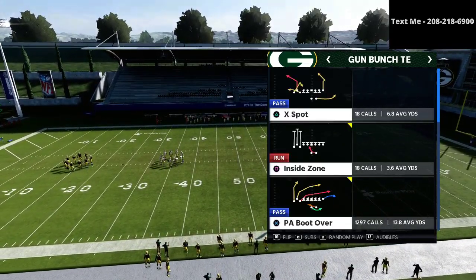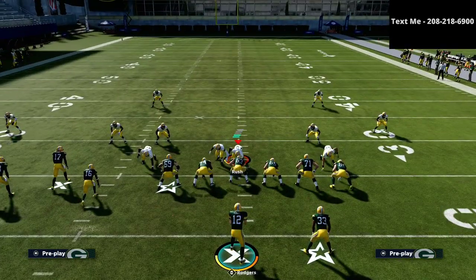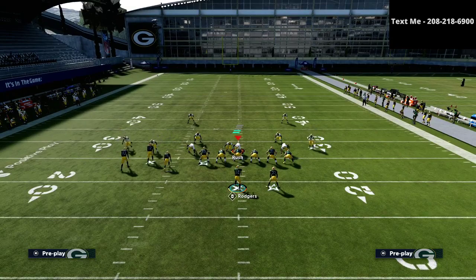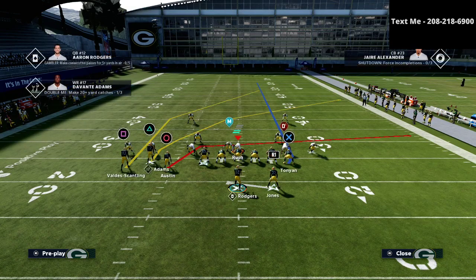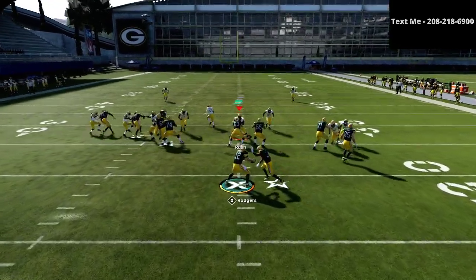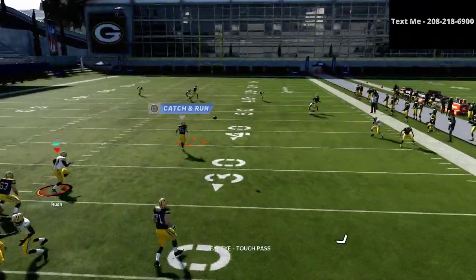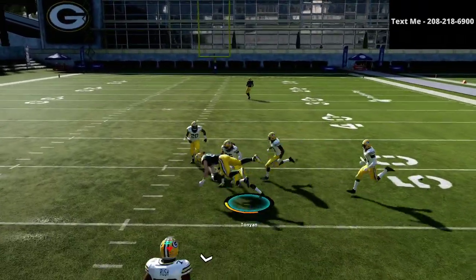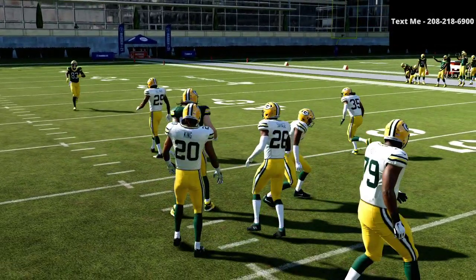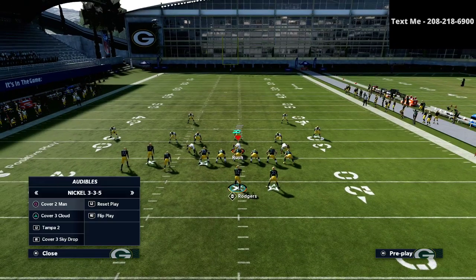The first thing to point out is: if you put your tight end on a delay fade and then double-team the defensive end on the left side, whenever you roll out long enough, his man coverage will chase you, and as you can see the delay fade is going to be left wide open. That's the popular way to run this, and it's going to cause your opponent to shift into different styles of defense.